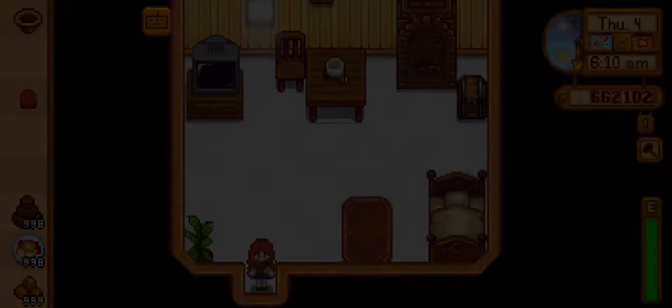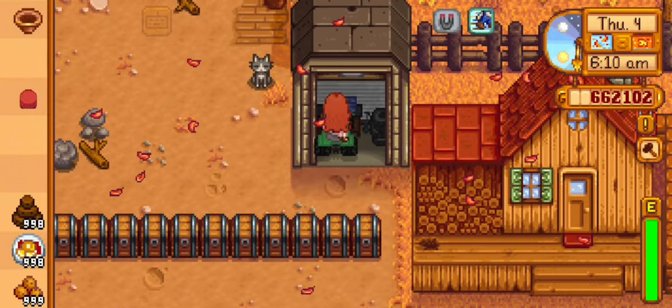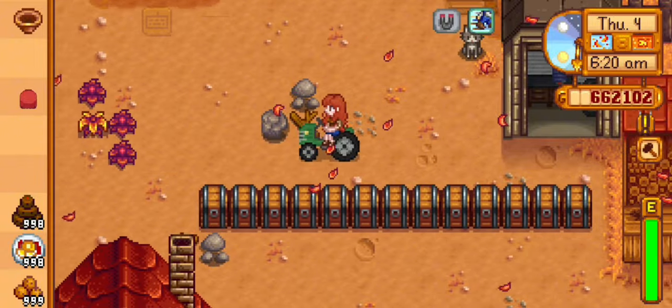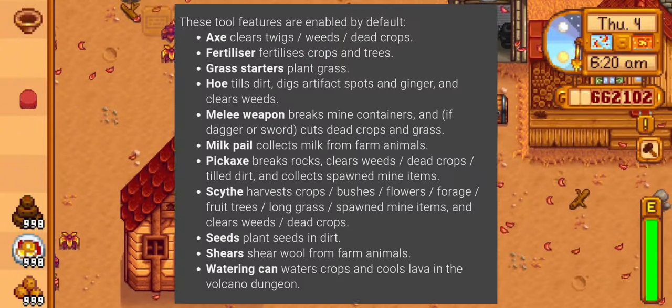The next mod is the Tractor mod by Pathoschild. This mod lets you buy a tractor and tractor garage to more efficiently work with crops, clear twigs and rocks, etc. Here are the features.